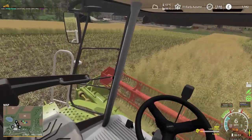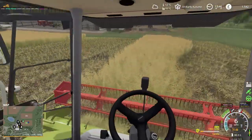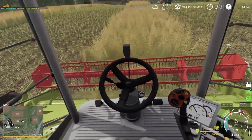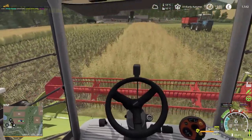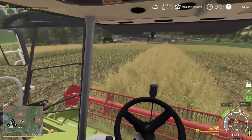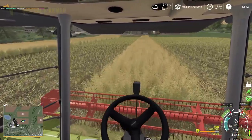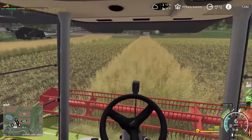Let's get this combine filled up a bit more, see how close we are to the end of the field, and maybe we'll have another harvesting contract to sink our teeth into before the end of this day. This is one of the bits I like about Seasons — you can see this section of withered crop here. That's crop that's failed — it may have got too dry. I would like some way of dealing with that, maybe an irrigation system. But I do like the fact that you get patches of crop failure in Seasons; it's a really nice feature.